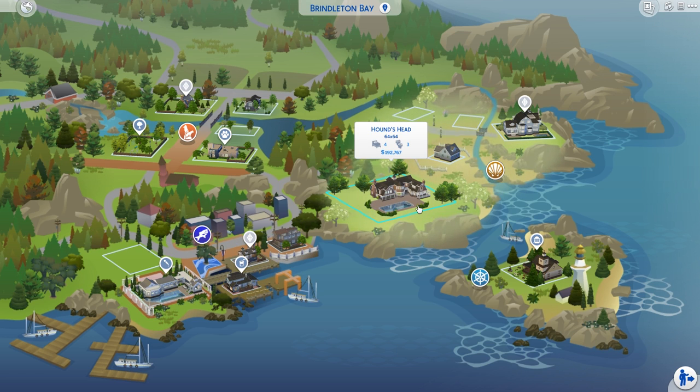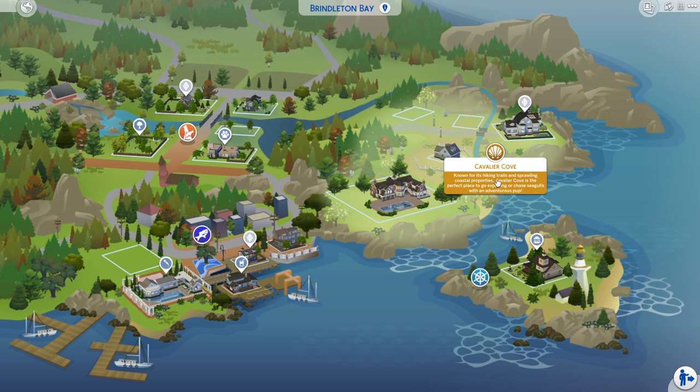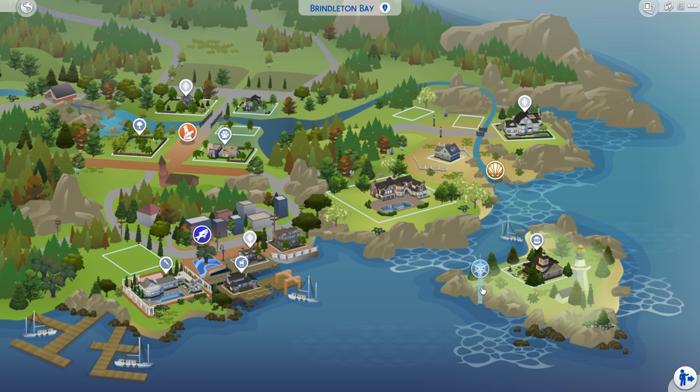You have the Hound's Head, which is a 64 by 64 lot, so that's pretty impressive. Then you have the Bedlington Boathouse, the Delgado family, and two empty lots in Calaver Cove. And on the island, you have the Lighthouse and the Deadgrass Discoveries Museum.